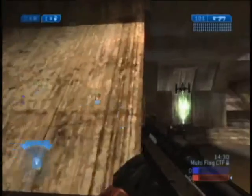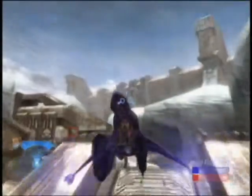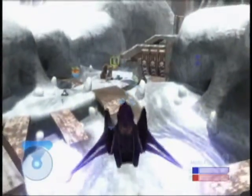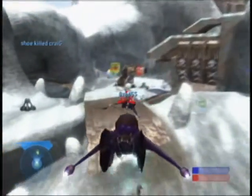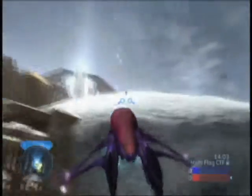Here we have Containment, by far the largest of the new Halo 2 levels. It's snowy, it's huge, it's full of vehicles, and if you're going to go it on foot, it's going to take you a long time to get there, especially if you're trying to make it back with a flag on foot. So obviously, vehicle combat's a large, large part of this level.